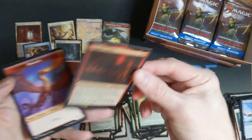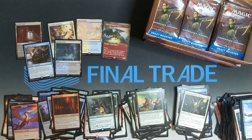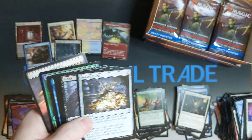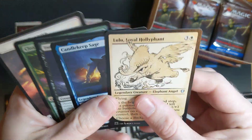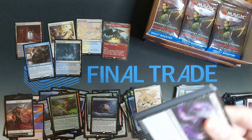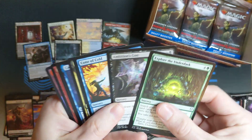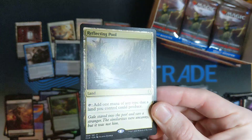Undermountain Adventurer, Dragon Cultist. So that Ancient Copper Dragon — does he quite pay for the whole box? He's pretty close. Noble's Purse. Intellect Devourer. So we're definitely ahead on this box. Cone of Cold. Kaga. Reflecting Pool — there it is!